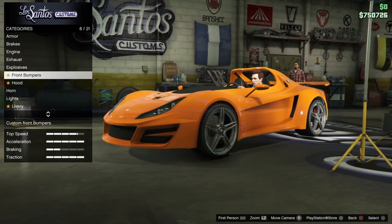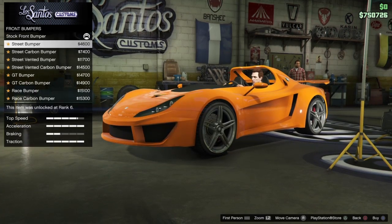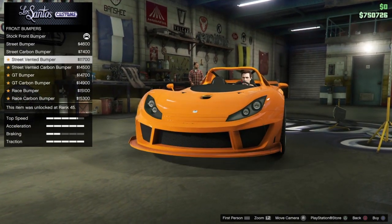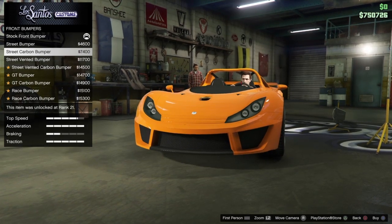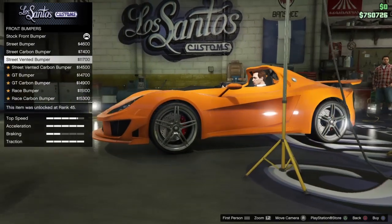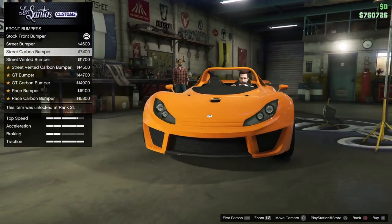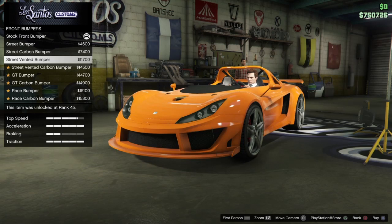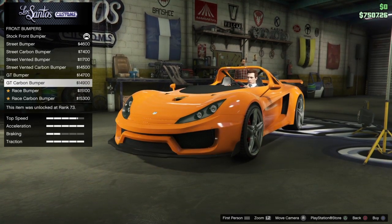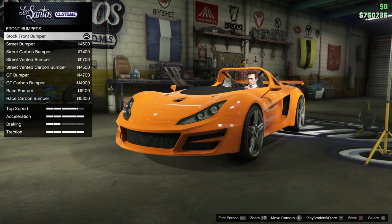Front — that's interesting. Front bumpers: we got Stock, Street bumper, Street carbon — tight. Kind of taking design cues off of the Voltic. That's what the front of this car kind of reminds me of. GT bumper. Race bumper.